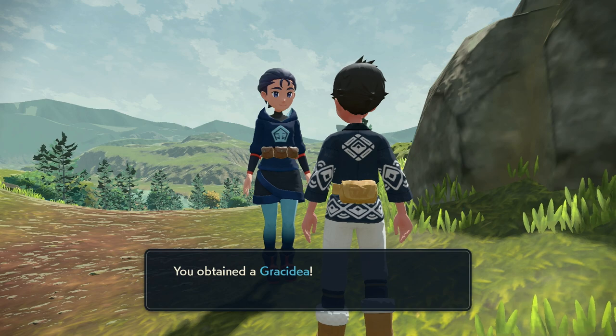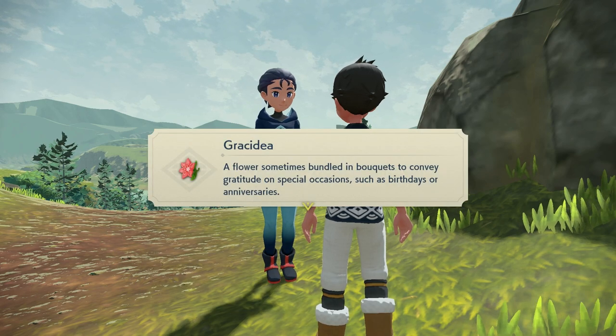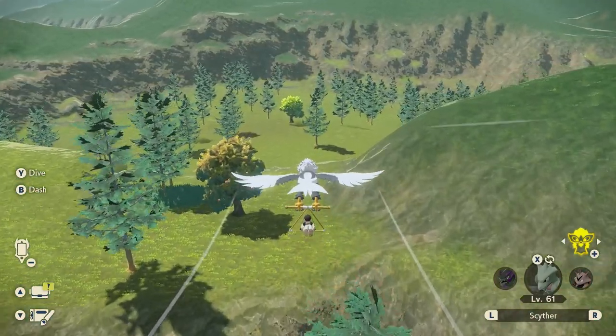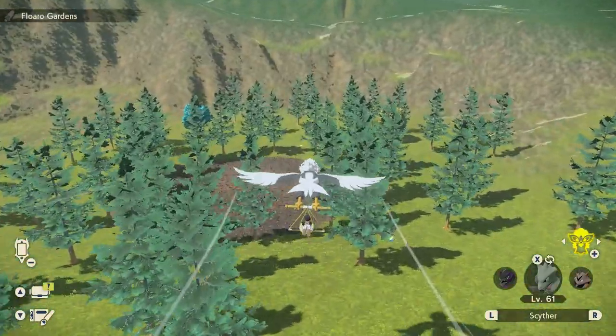The only clue she has for Shaymin is the Gracidea, a pink flower. She hands it over to you, and this one will actually become pretty important later in the video. Right now, you'll have to hunt for a particular patch of flowers, which can be found in the northwest of the Obsidian Fieldlands.